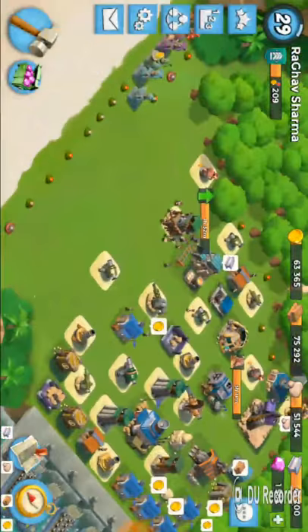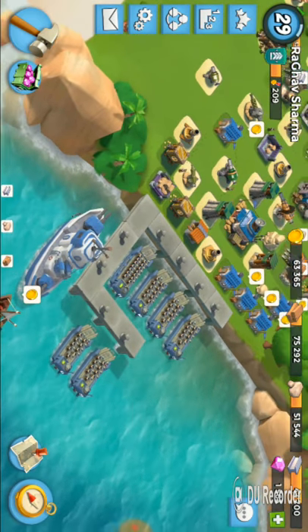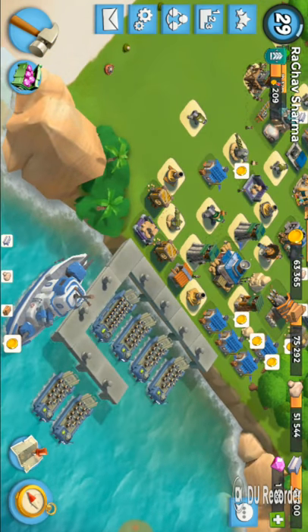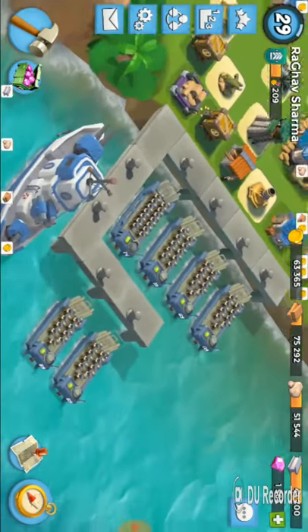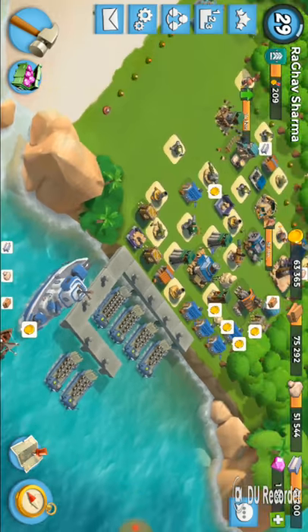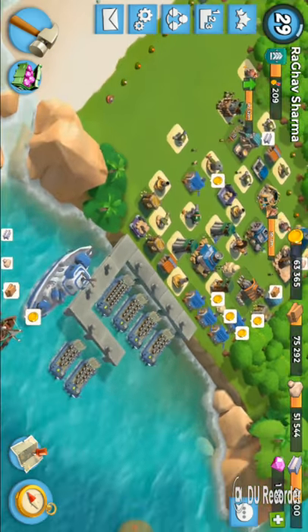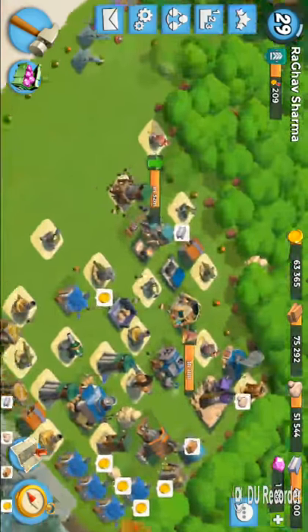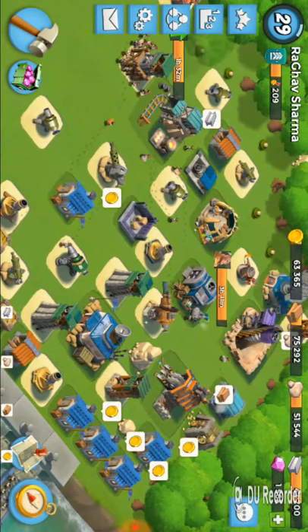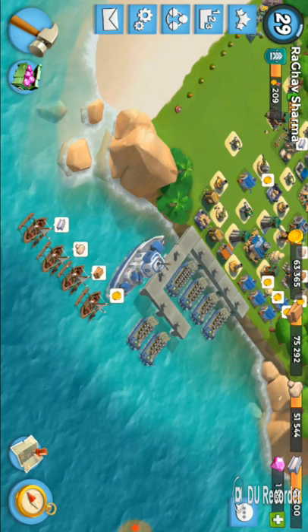I am only at level 29, so at level 29 we have to use riflemen or Hammerman. The combination of heavy and Zookas is also very good, but more numbers means more chances of taking them down. If there are more cannons or boom cannons, you only have to use riflemen — because they are more in number, so only one rifleman is taken at a time.